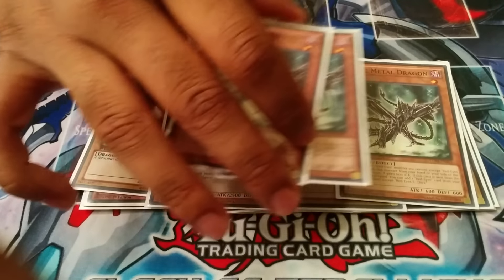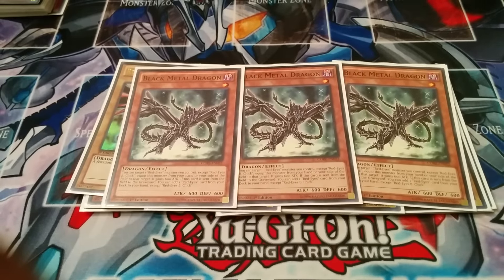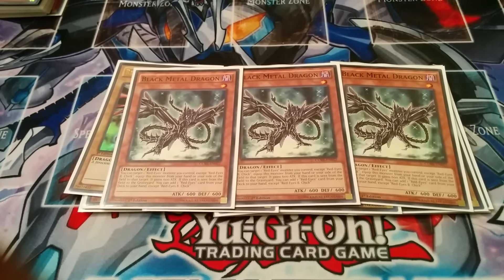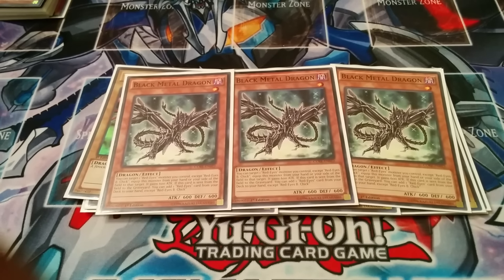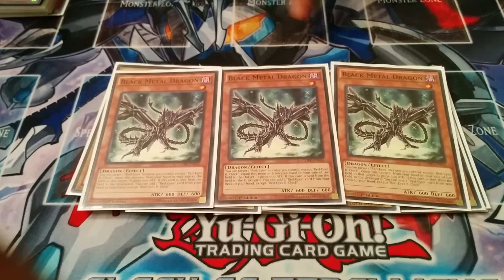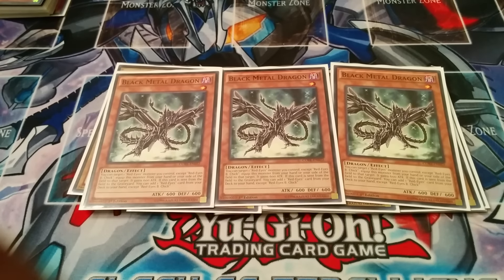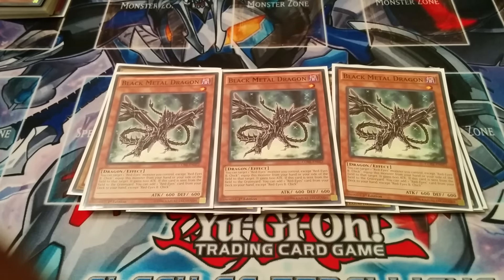Next you run triple Black Metal Dragon. I see people run one or two, barely see three. I really like three because I like the power boost in the search and it helps beat the deck. He's really good — if you just normal summon him you can banish him using Red MD, and that's a good target for the Dad effect from the grave as well.